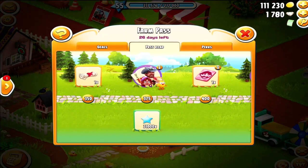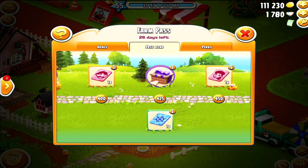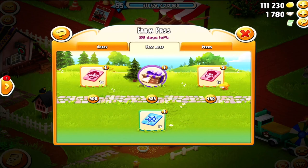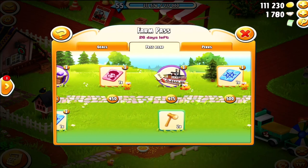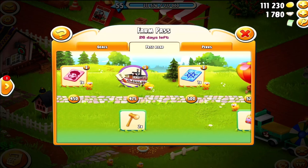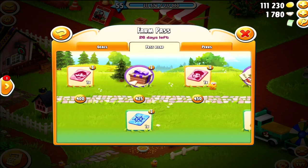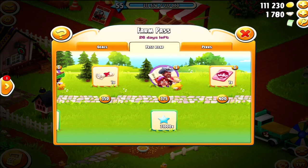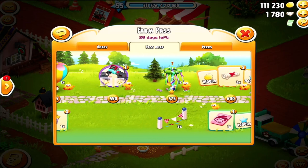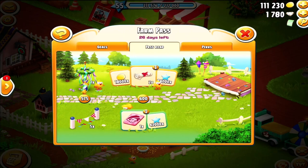Again, we have some more land expansion — there's another 24 diamonds. And I didn't mark down this permit here — that's 130. Another chick voucher. And then there are two more permits right there — that's another 130, so it's 260. If you've been adding these up, you will have seen that we have come out with more than 500 diamond values in this farm pass.